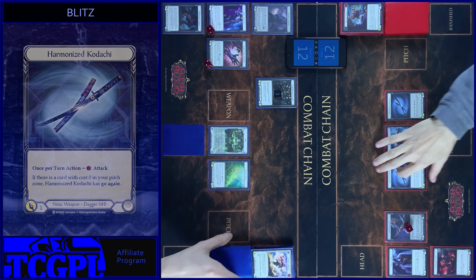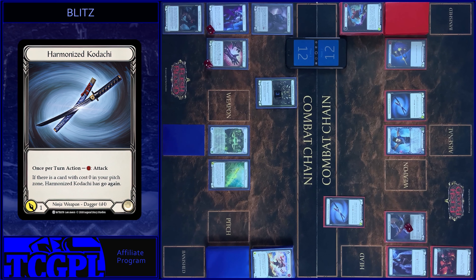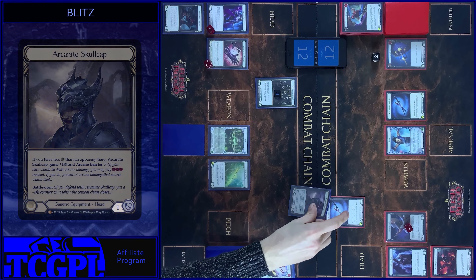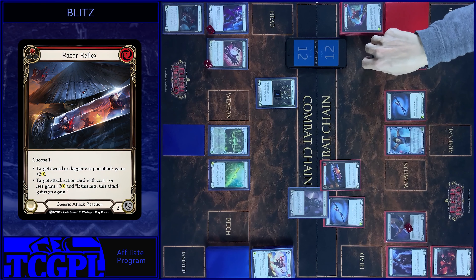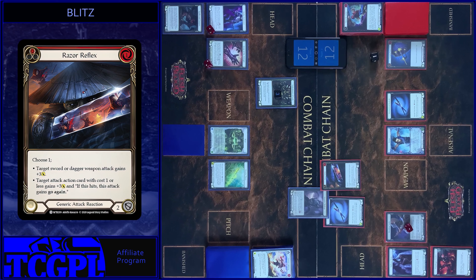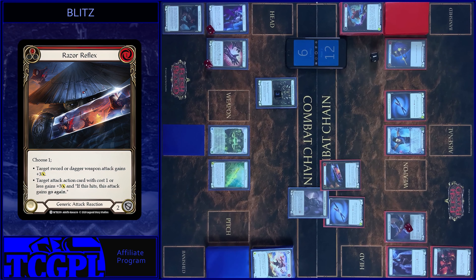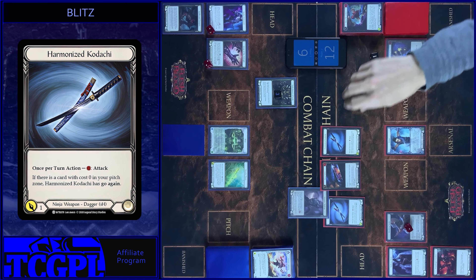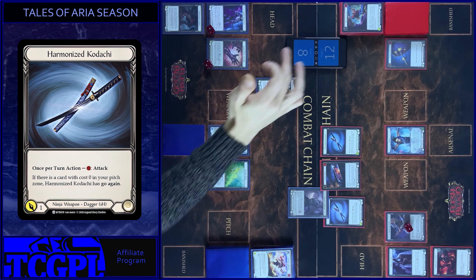I attack with Kadachi. Pay. One with Go Again. Two floating. Block one. I add Razor Reflex — pay, add plus three. No reactions, you take three. And attack with another Kadachi. Pay. One damage. No block. You take one. That's all.